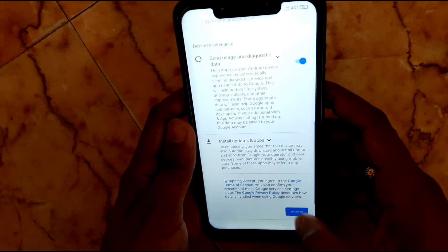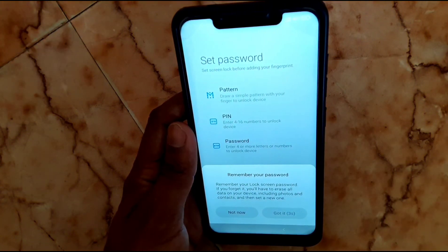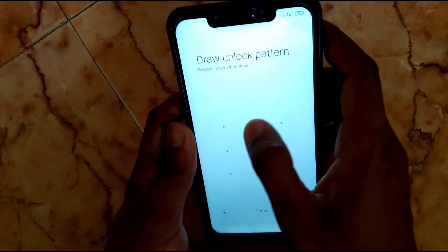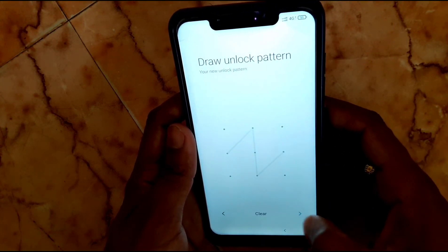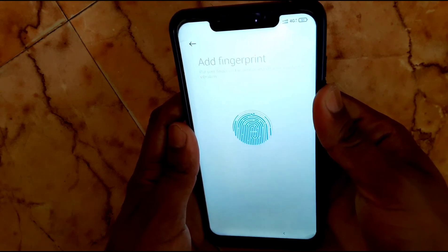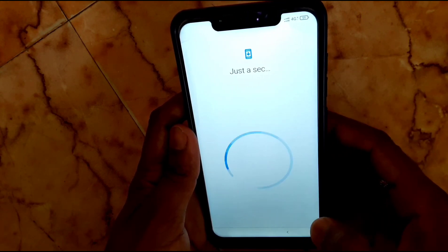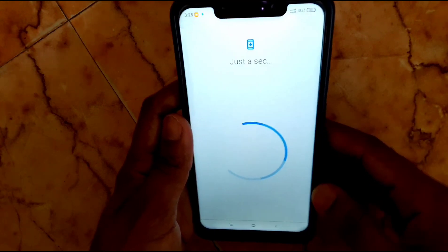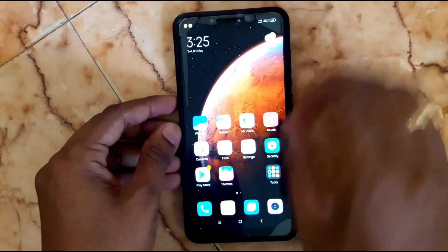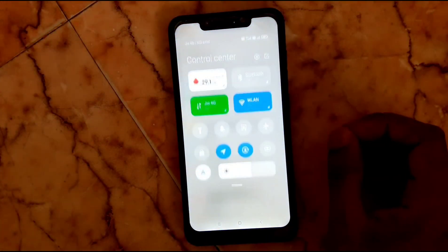Next, accept and create a pattern, PIN, or password — you must create either one to move on to the next process. Place your finger for fingerprint setup. Click Done. We have finally flashed it successfully. I'm going to show you what version we installed on this device.